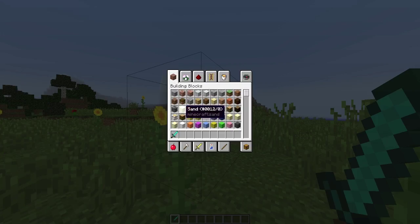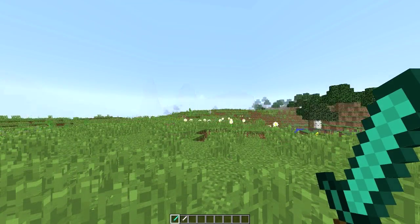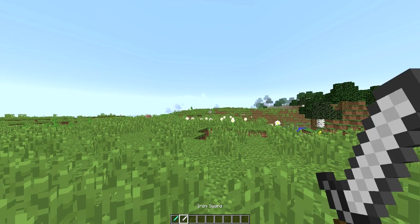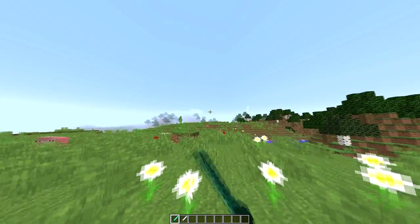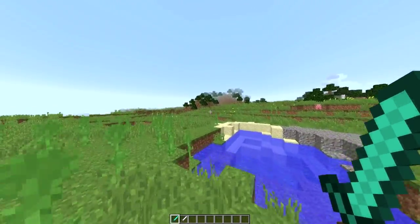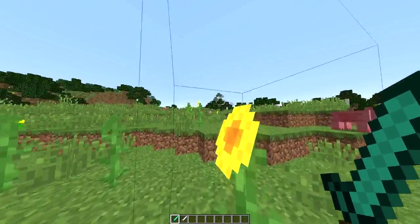I've just installed the plugin and as you can see my weapon switches very quickly, as it did in 1.8. When I hit my sword it doesn't do anything weird, it just acts normally, and the damage won't go down if I spam it — you don't have to wait for it to come back up, which is really good.